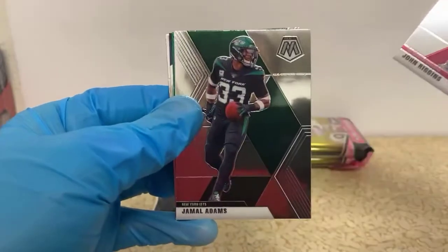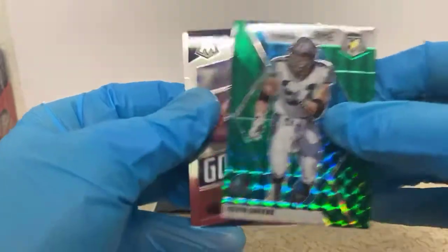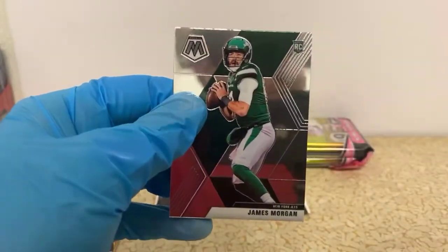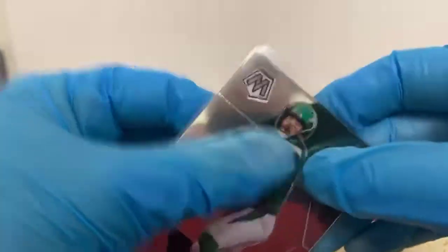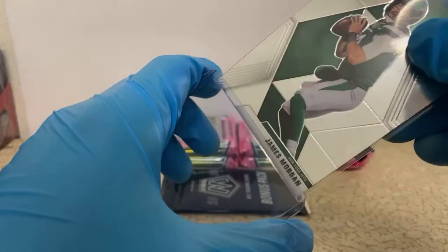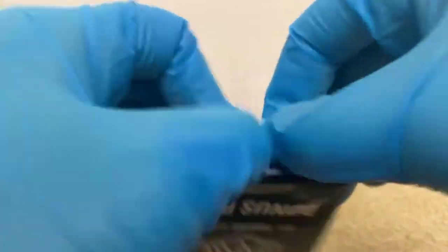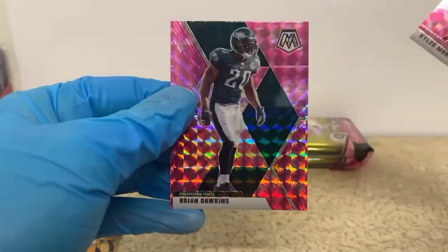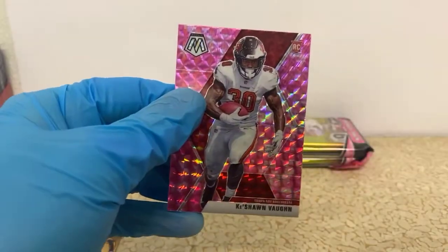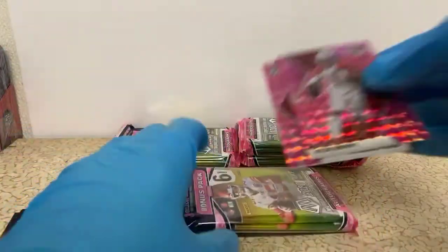John Riggins, Jamal Adams, Khalil Mac. You got a Hall of Fame Kevin Green for the Panthers, Got Game Julian Edelman, and a rookie James Morgan for the Jets. There's a nice pink Kyler Murray for the Cardinals, Brian Dawkins, and a Ke'Shawn Vaughn for none other than the Buccaneers.